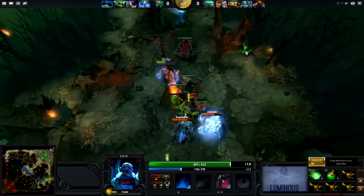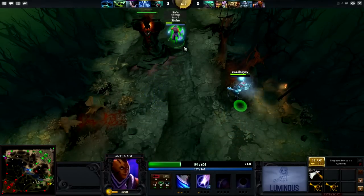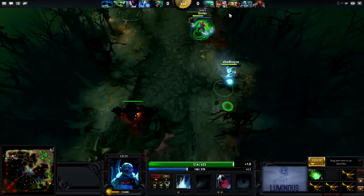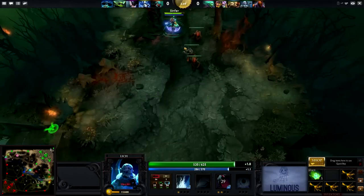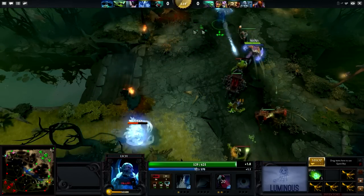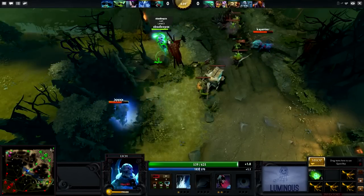Let's talk about his item build. He started out with a courier as a support, which is a good idea. He also started with 4 GG branches, a salve, and a set of tangles. Normally I would agree with this choice — having Dark Ritual gives you good mana regeneration so you don't need a clarity pot like most support heroes. I'll be using 'Dark Ritual' and 'Sacrifice' interchangeably in this video, hope you don't mind.